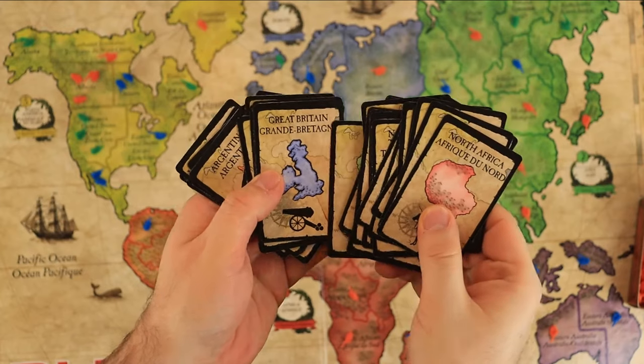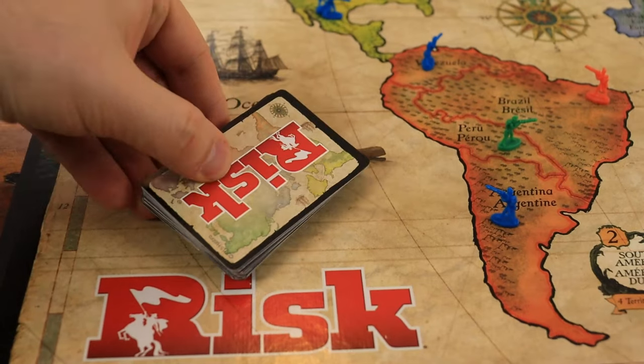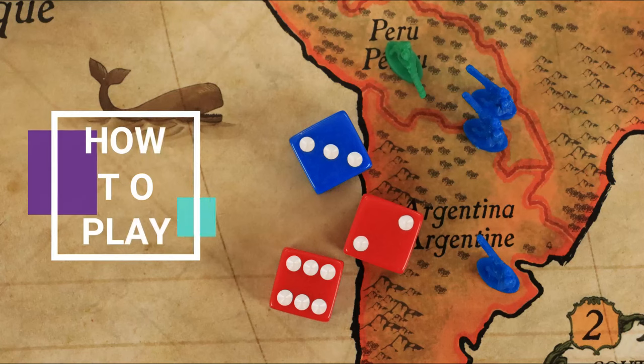Collect all territory cards, add the two wild cards and shuffle the deck, placing it face down near the board. Each player rolls a die. The highest number goes first, and now you are ready to learn how to play.